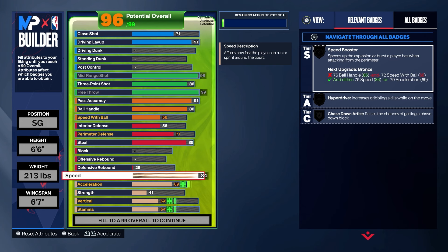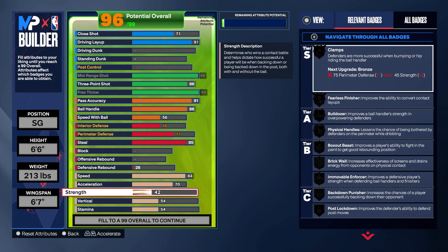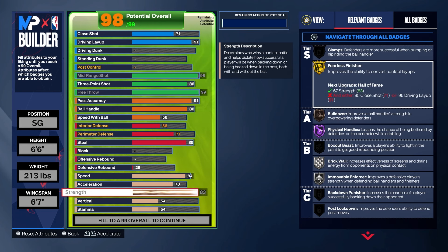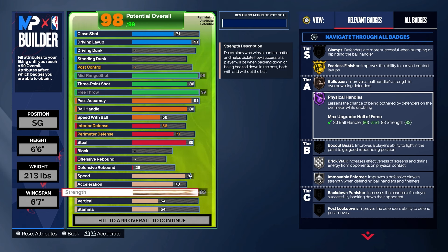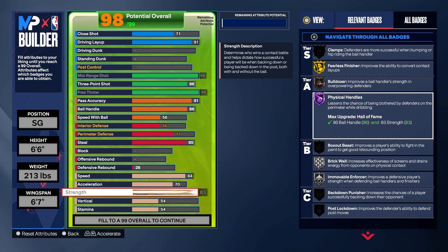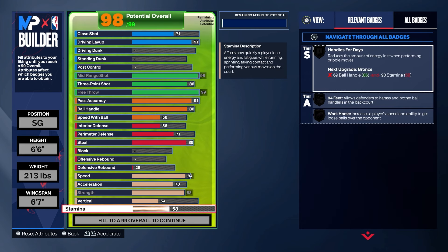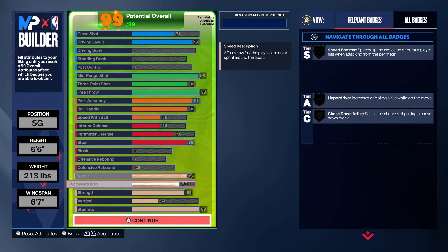For speed I wanted this higher so I can still run around without the ball — putting it at 84. Acceleration gets bumped up one because of extra attributes. For strength, all the way up to 83: with a super hot layup I wanted the Bulldozer and Fearless Finisher badges — we got that. For physical handles, I wanted to make sure I had Hall of Fame. And with the bit of defense we have, I also wanted to make sure I got the Immovable Enforcer badge.